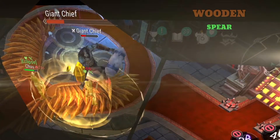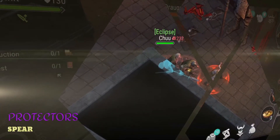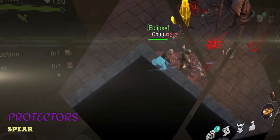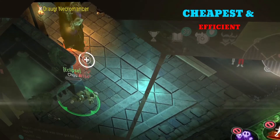The wooden spear is the most devastating and iconic weapon, but the protector spear brings it to legendary status. Let me show you how to use the two frostborn spears in the game.